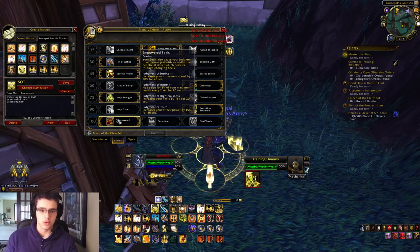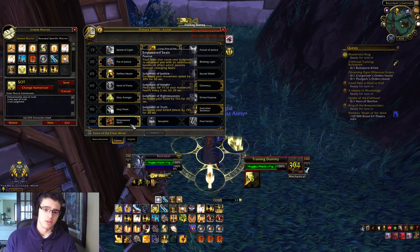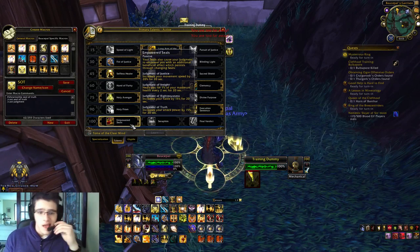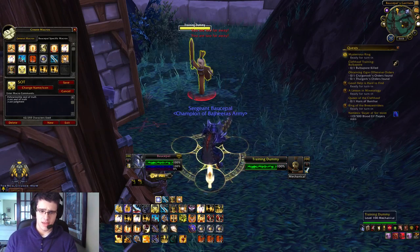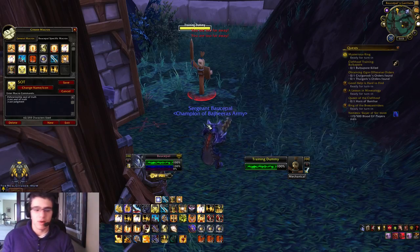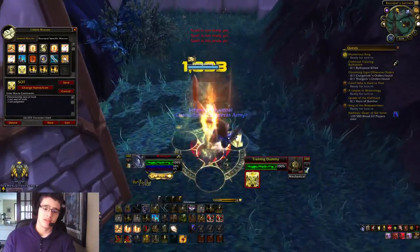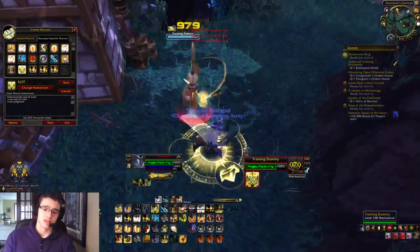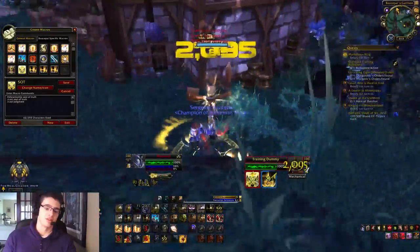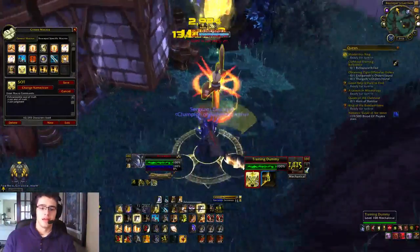With Alt wheel up I cast my Judgment, getting my buff active — which is 15% attack power. For those who don't know, Empowered Seals gives you 15% attack power from Judgment of Seal of Truth, and Judgment of Righteousness gives 15% haste. That's what makes it so good — you get haste and strength attack power active, keep that quick 15-second buff going, and you want Seal of Truth active most of the time, unless you need the haste buff, or need to survive — Justice for mobility, Insight for healing.